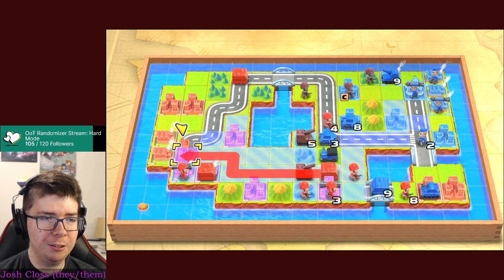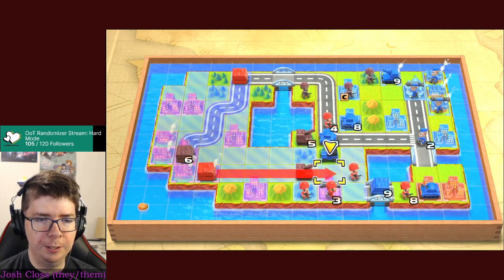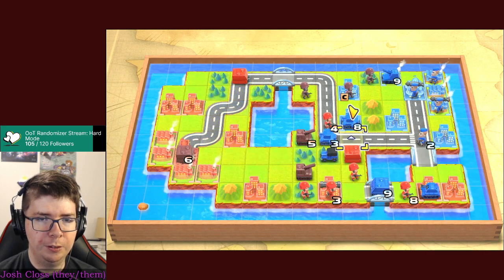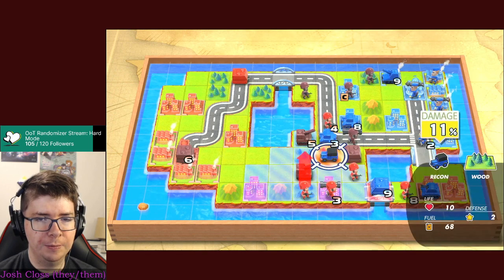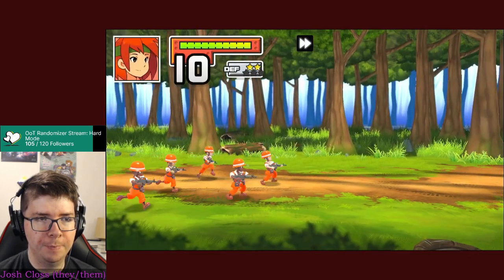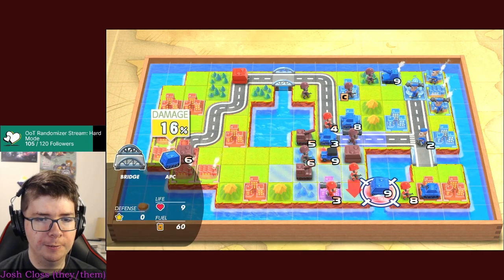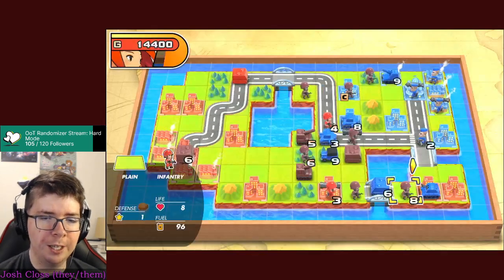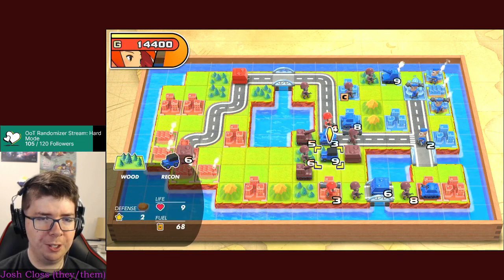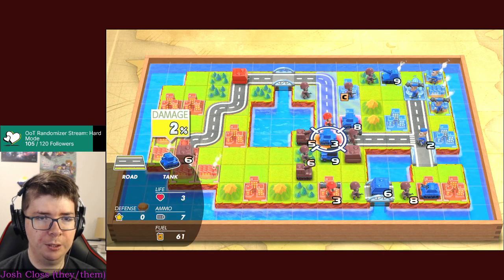Send the APC back here to heal up. Hop on in - drop off the mech there. A little bit risky, but it should be okay. Somewhat regrettable decision. Let's mess up this APC. That unit attacking right now probably got an extra instance of anti-air damage. Not a lot I can do there. I'd like this mech to keep healing up - that wouldn't be a good idea so I'm not going to do that.